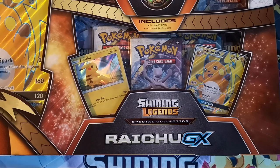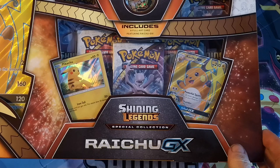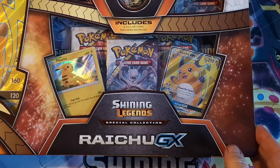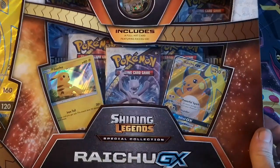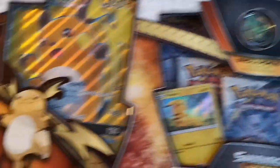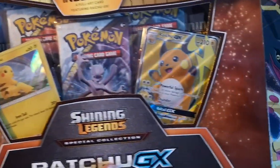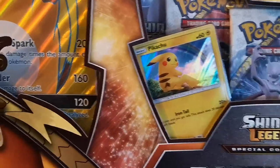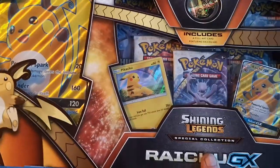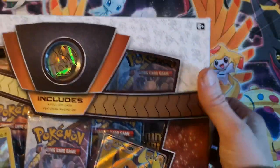This is day 5 of my Shining Legends 100 plus subscriber celebration. And here we have, as you can quite clearly see, the Shining Legends Raichu GX special collection. You get a sparkly Raichu coin, jumbo Raichu card, you get the regular sized card and you get this holo Pikachu, which you can't usually get in Shining Legends.